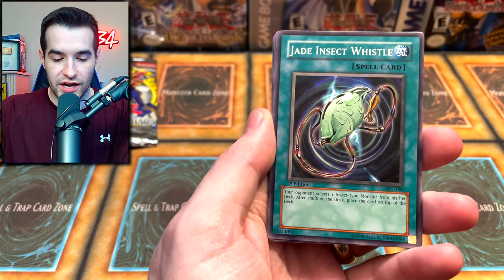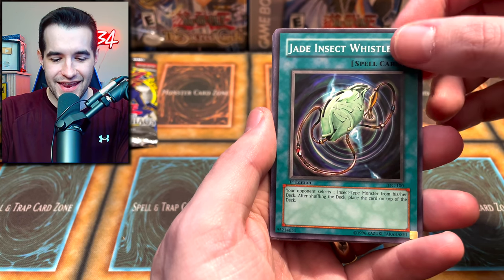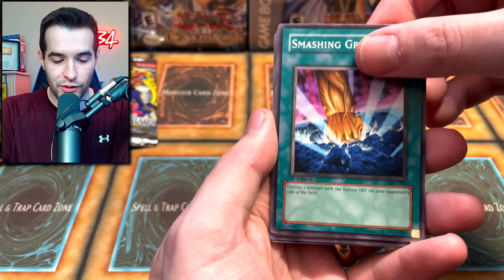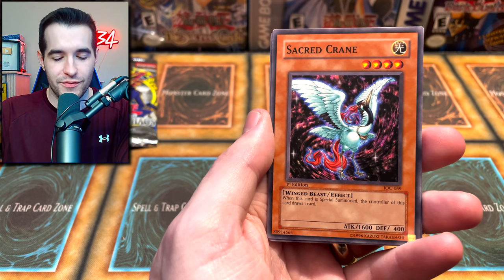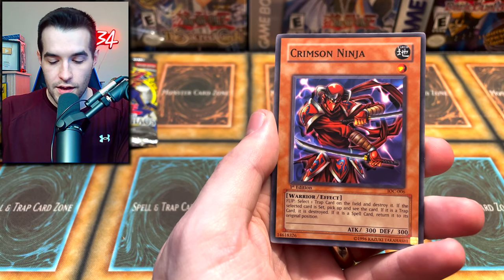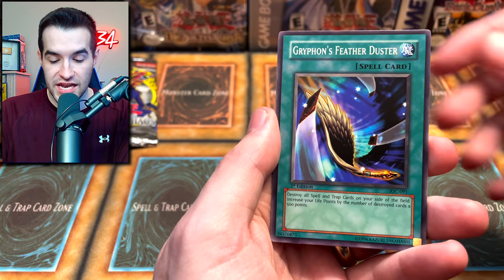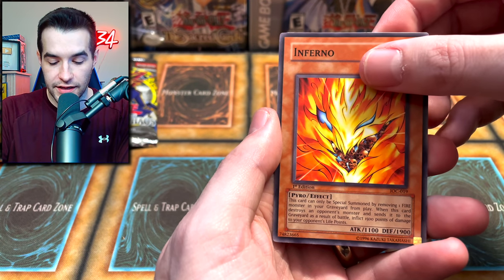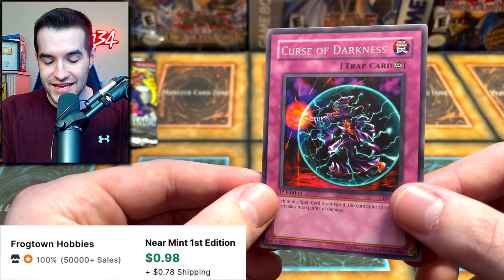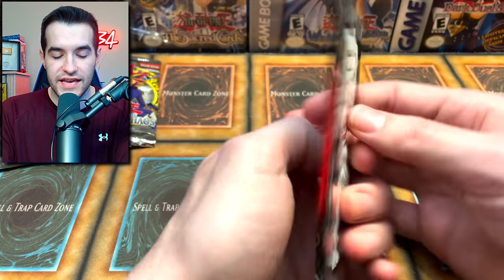Gora Turtle of Illusion - I think we pulled something out of our last one. Jade Insect Whistle, Smashing Ground - the original first edition print - Sacred Crane, this was a Light you had to run with Chaos sometimes. Fenrir - very cool. Crimson Ninja, Griffin's Feather Duster, Inferno, and finally Curse of Darkness - just a regular rare to start it off.